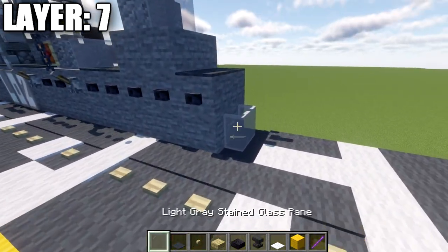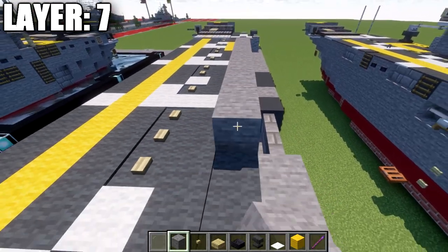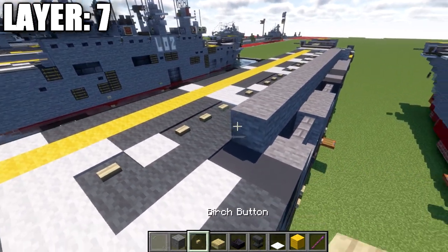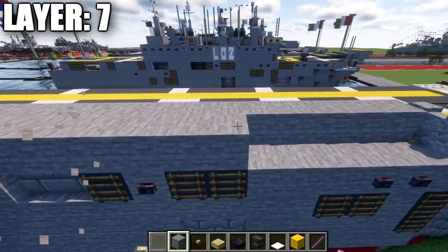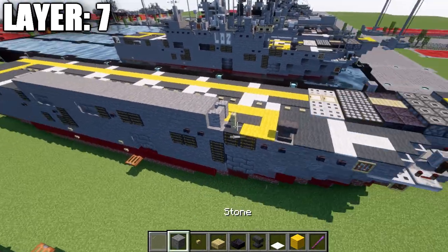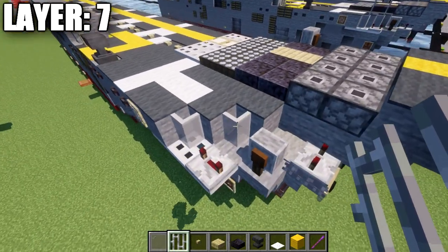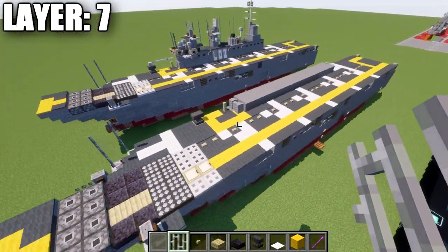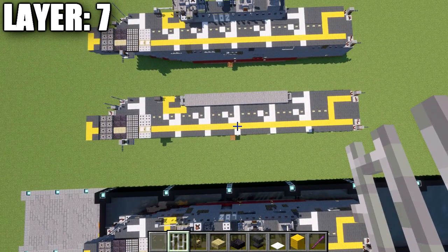After deck markings are done, grab glass panes and stone blocks. Go back from the andesite walls and place 17 stone blocks on the inside, then a light gray stained glass pane, one more pane over, and another row of 17 stone blocks connecting to the walls on the other side. Finally, place three iron bars going up from those glass panes. That concludes layer seven — here's the aerial overview of the top-down view.